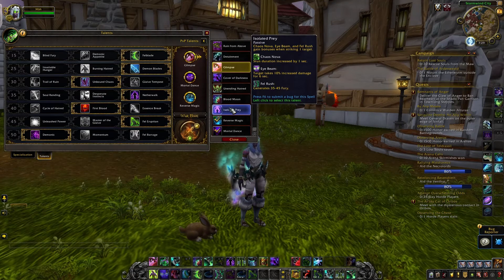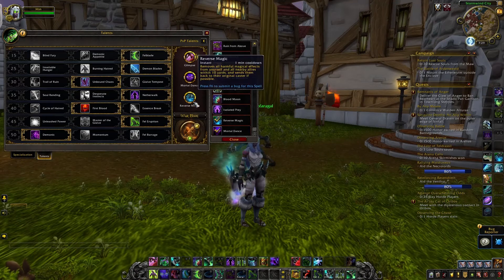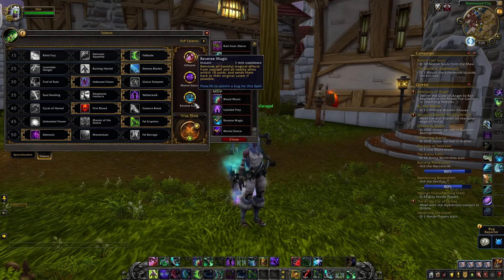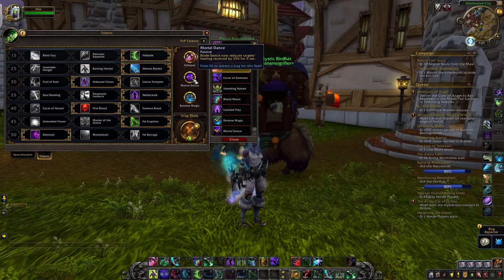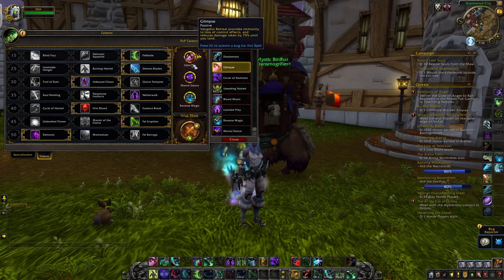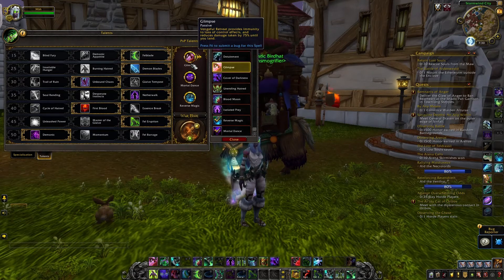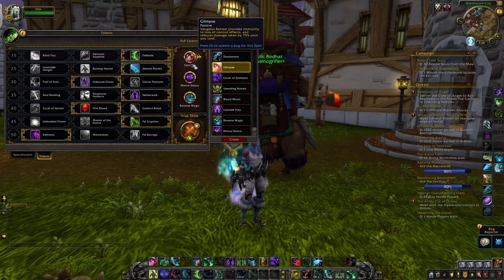Let's just recap real quick. 80 to 90% of the time I would be running these three talents: Glimpse, Mortal Dance, Reverse Magic. Reverse Magic to remove roots, Mind Games, sheeps, and all that other stuff — it's a dispel. Mortal Dance to keep the pressure up with the healing reduction on the opponent. And Glimpse to avoid some crowd control and to have damage reduction for incoming damage — like a flying Chaos Bolt or an Elemental Shaman's Storm Keeper Lava Burst or Lightning Bolt. You take 75% reduced damage. Think of it like a mage's Prismatic Cloak talent where they blink and get 50% magic damage reduction, but in this case it's all damage.